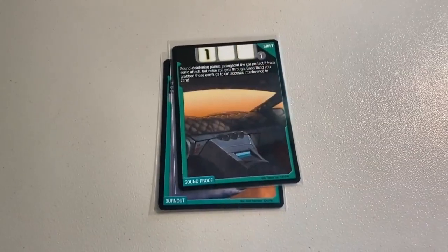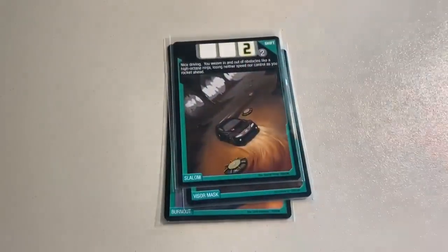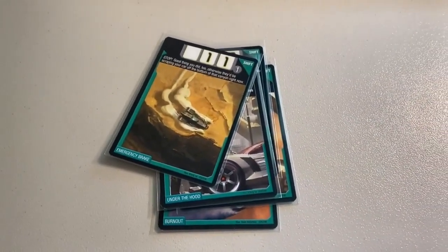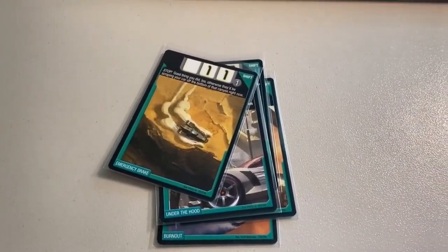Next up, a lot of six near-mint Shift cards: Burnout, Soundproof, Visor Mask, Slalom, Under the Hood, and Emergency Break. Grand total on this order was $10 even to a return buyer.